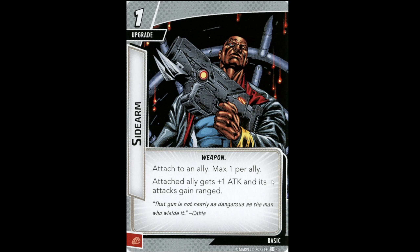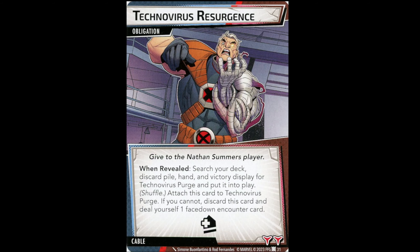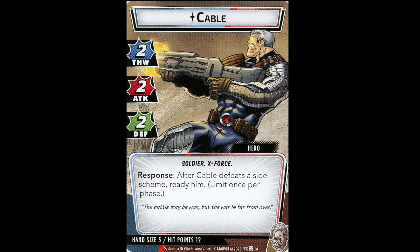Sidearm is a one-cost upgrade attached to an ally, max one per ally: the attached ally gets plus one Attack and its attack gains Ranged. Probably designed with Deathlok in mind. Like most ally upgrades, I don't think this is that good — you'll typically get about two attacks before the ally takes a boss attack, so two damage for one cost isn't very good. Cable overall looks like S or S-plus for multiplayer. For solo, I'd give a range of B-plus to S — I wouldn't be surprised if he goes higher to straight S or even S-plus. Really, really strong.